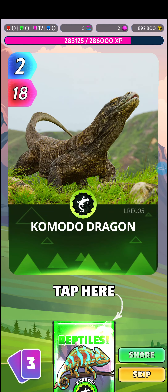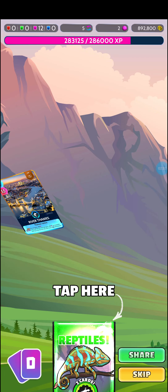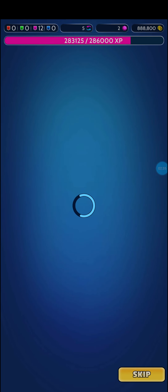Pack 9: Mercury Atlas 6, Komodo Dragon, Juan Ponce de Leon, Leopard Gecko, River Things. 9 packs in.